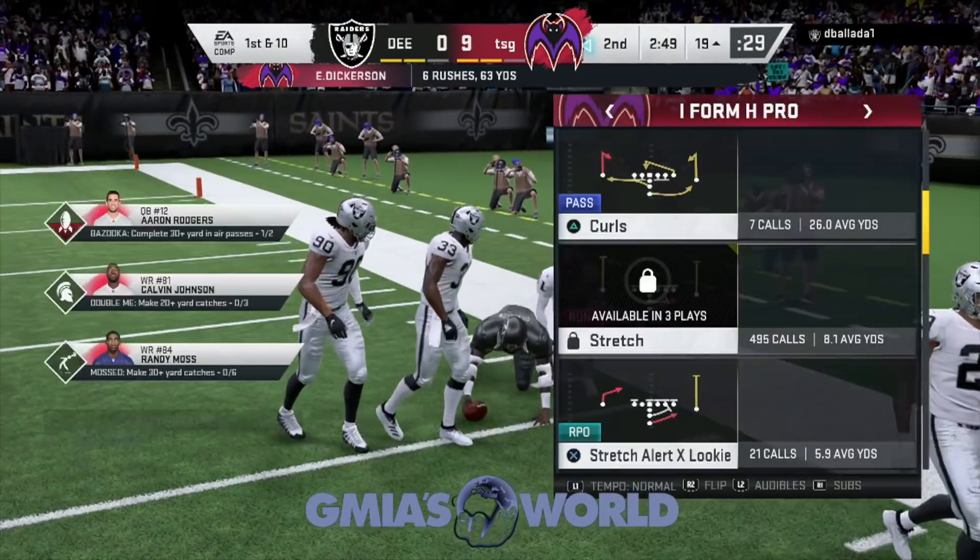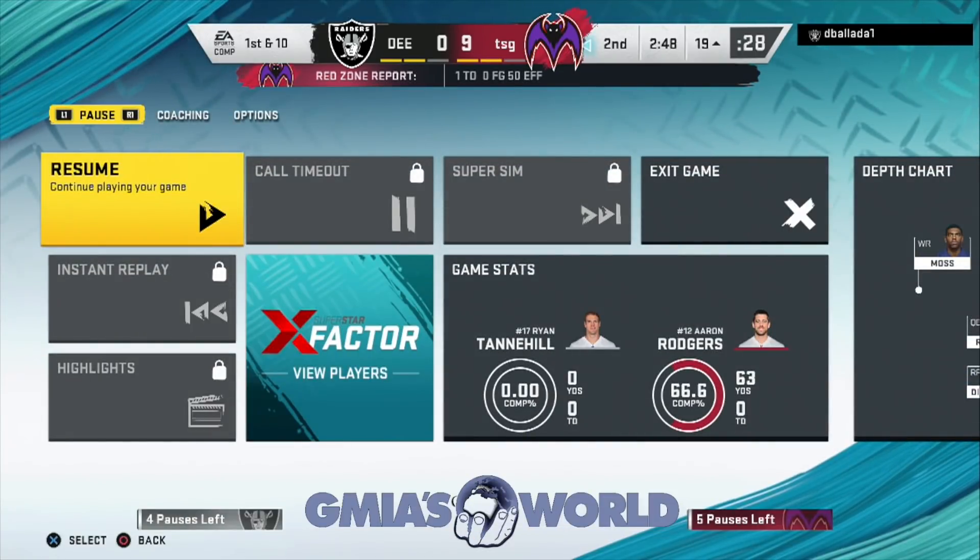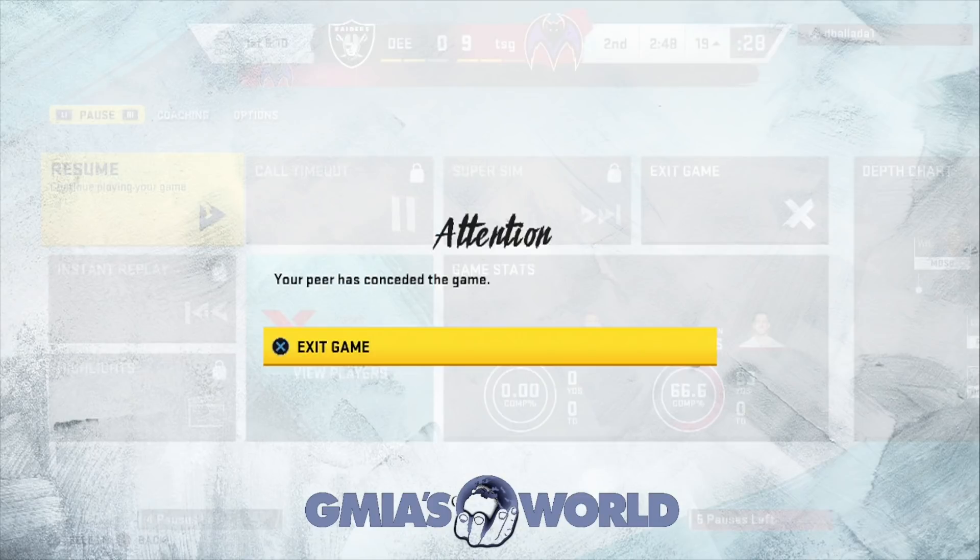This dude right here is going to go ahead and rage quit. So pretty much what you're going to need to do: get Moss, equip Moss ability, Moss your opponent, intercept the ball as many times as you can by sending every single person on your team — including your head coach, general manager — just get back there. Let your opponent throw picks, and after the Moss you should be able to go up by 12. Just score from outside the 20, and that's pretty much it.